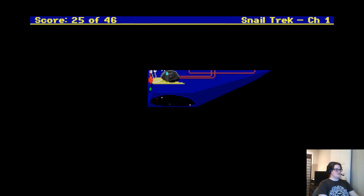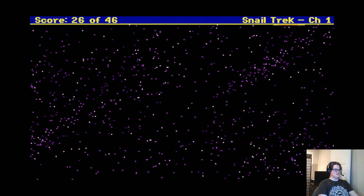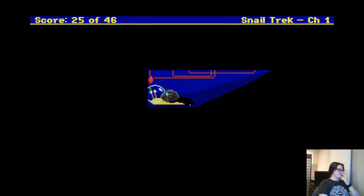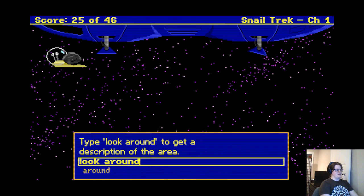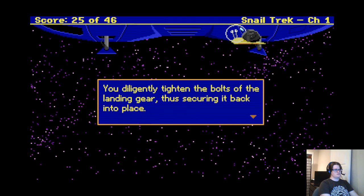I still have ten minutes. I want to do Human Resource Machine at nine. Can I go up and around the ship? No, don't go that way. Am I gone? I don't know what I'm doing out here, so we'll just look around. Landing gear — oh! This one over here. Use wrench on here. Yay!